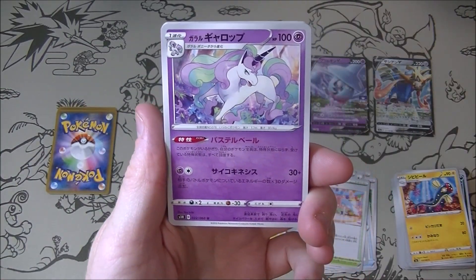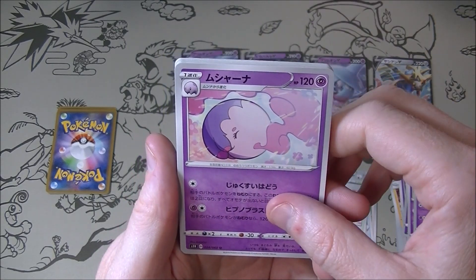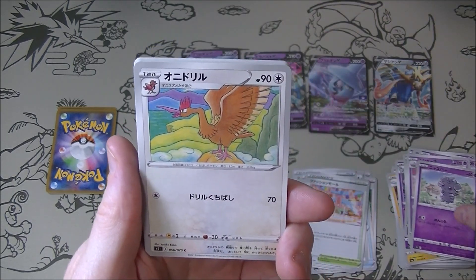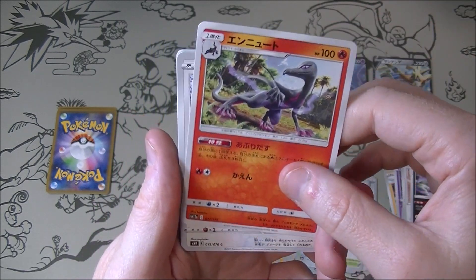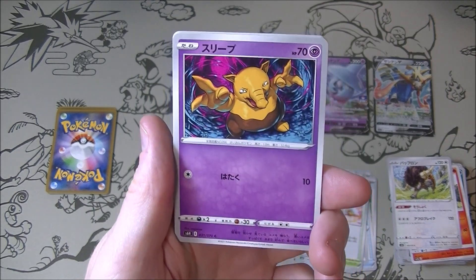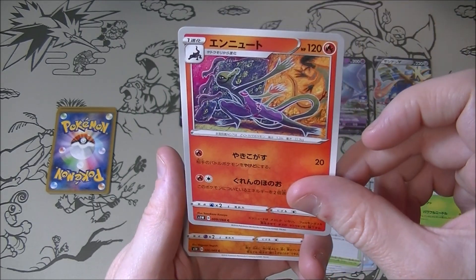Nothing too exciting there. Oh, this is a different set — we got some Sword and Shield cards now. Nice Rapidash, nice Munna with like a construction paper background, I kind of like that. These are all from — okay, this must be Battle Styles. Nyaspa — I love that Japanese name. It's the sound a cat makes when it meows in Japanese, so it's Nyaspa. And then this is Tag All Stars, SM12A. I really dig that — that is awesome. Drowzee — that is a cool looking artwork. This is Maractus, that can just do crazy numbers. Kamiya arts — always good.